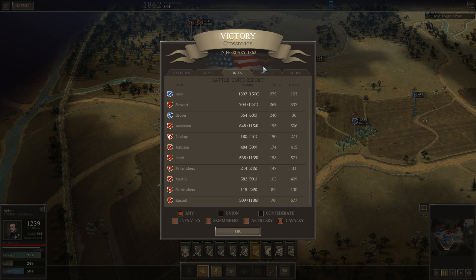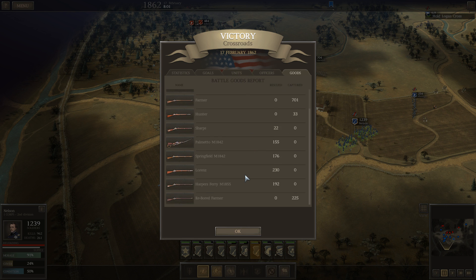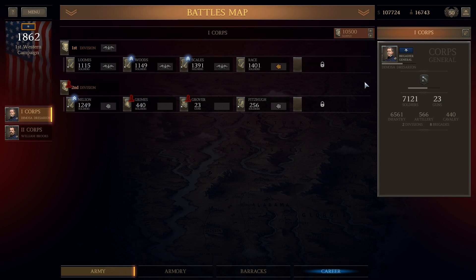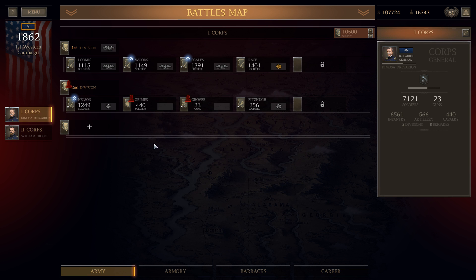Our officers — so Grover died, that's bad. But we got two promoted officers, who are not yet colonels. We managed to capture some equipment — the quality is pretty bad actually, but it's extra money, we can sell it. Got our extra career point, which we immediately dump into army organization. Next level gets two cores, three divisions per core, four brigades per division — apply. The next one will get us 2,000 brigade sizes, that's the one I want. The second division needs a new commander — let's go with a Brigadier General, apply him.